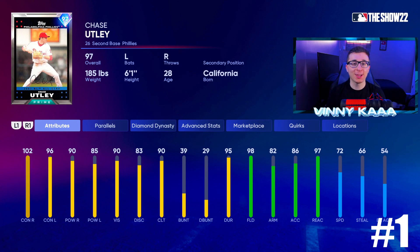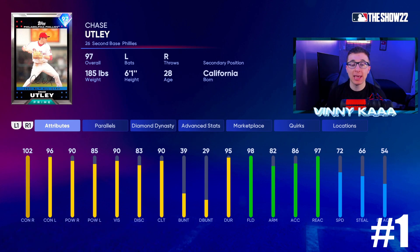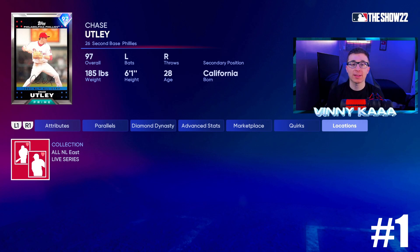At number 1, we have the 97 overall Chase Utley — I'm sure this is no surprise. The highest rated second baseman by a lot: Jazz was at 90 overall, Chase is at 97, seven overalls higher. We're getting a Jackie Robinson card this week — maybe that Jackie will be better than Chase Utley, we'll have to see. He has solid pop at the plate, great contact, amazing fielding, and pretty good speed. 102 contact against righties, 96 against lefties, 90 power against righties, 85 against lefties. 98 fielding, 97 reaction time, 82 arm, 86 accuracy, 72 speed, 66 steal, 54 base running aggression. You need to collect all the diamonds in the NL East Live Series Collection to obtain him.